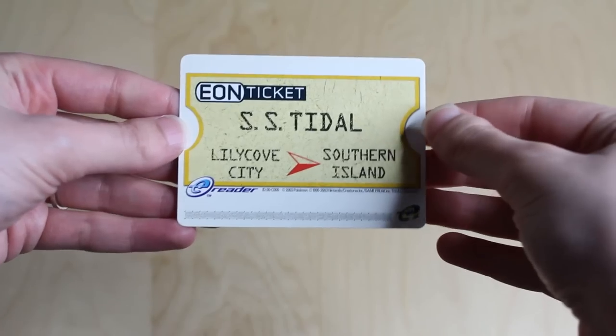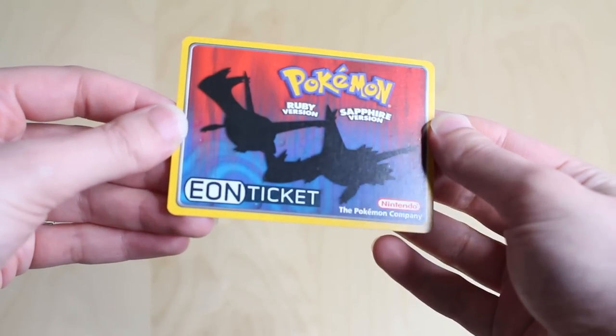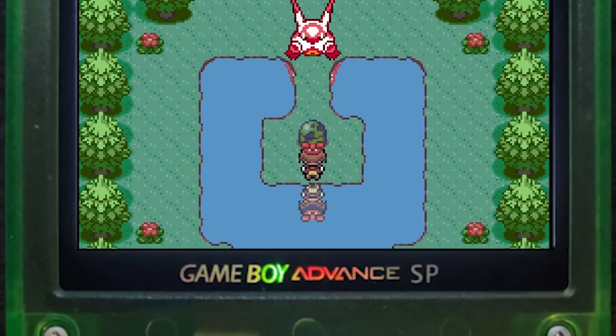The Eon ticket you just saw wasn't real, or it wasn't until a few days ago when I made it. For those unfamiliar, this card is not just a cool collectible, but it's also the key to Southern Island in Pokémon Ruby and Sapphire. This island contains a legendary Pokémon not normally available on your version, and evokes a fun, mysterious atmosphere, something that Gen 3 as a whole is known for.